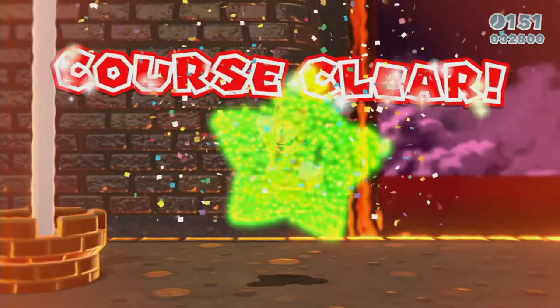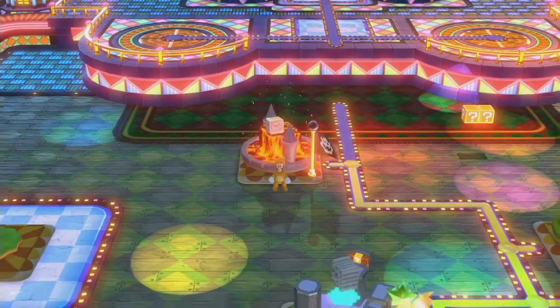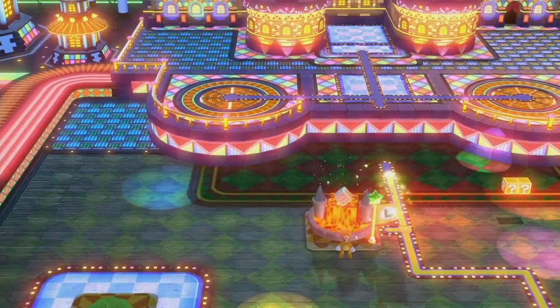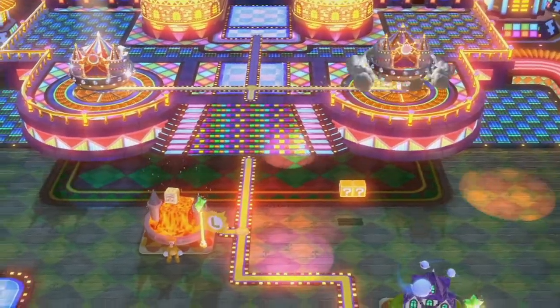Now we don't have to worry about that anymore. Using the Tanooki was probably easier than going in with the catsuit — I knew I could have swapped to it, but I wanted to be cool. That would have been really bad if I missed that golden flagpole. But we got it. With that done, there are only three more levels before this game will be over in terms of its any percent.